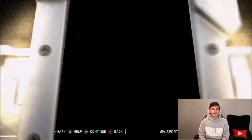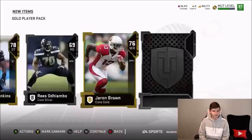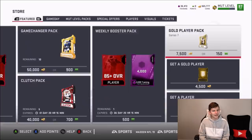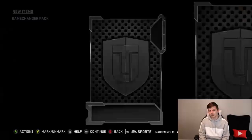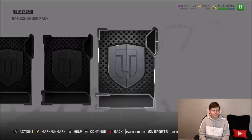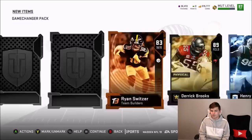We pull an 83 overall center, an 83 overall Alex Smith worth 60,000 coins, an 80 overall Akiem Hicks, and 80 and 81 overalls from the final gold player pack. With 60,000 coins to spend, I decide to do a game changer pack. From the game changer we pull an 89 overall Derrick Brooks, an 83 overall, and a 92 overall Marshall Yanda — that's a solid amount of training right there.